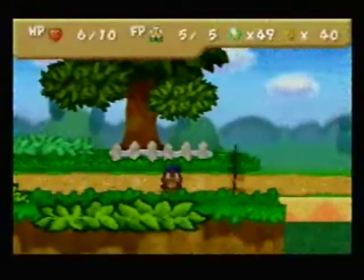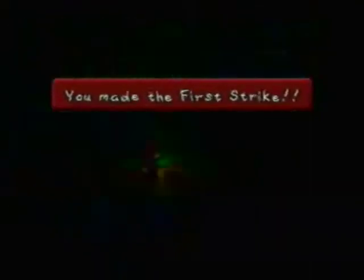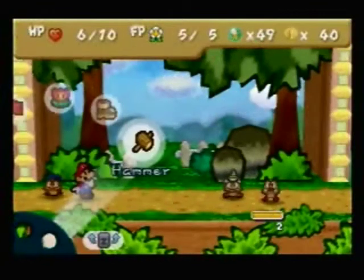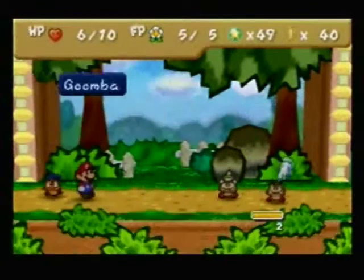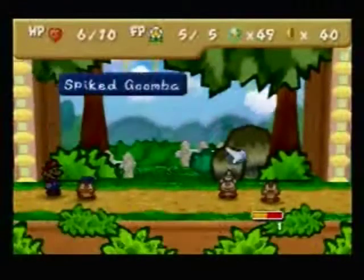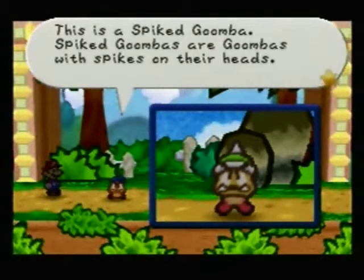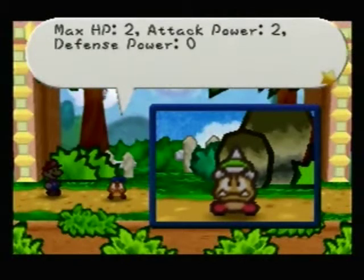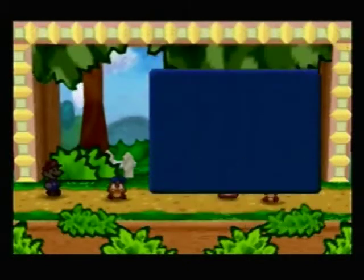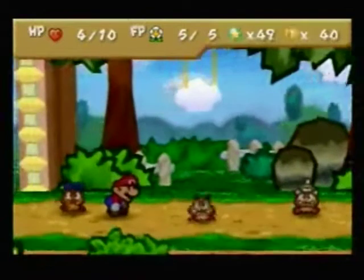Here we got a Spiked Goomba. I'm actually going to keep this battle in just so I can Tattle the Spiked Goomba — I didn't Tattle the Paragoomba I just fought. This is a Spiked Goomba. Spiked Goombas are Goombas with spikes on their head. Max HP is 2, attack power is 2, defense power is 0. Whatever you do, don't jump on those spikes — you'll get hurt or even paralyzed. I've never been paralyzed by a Spiked Goomba. Our HP is getting drastically low.